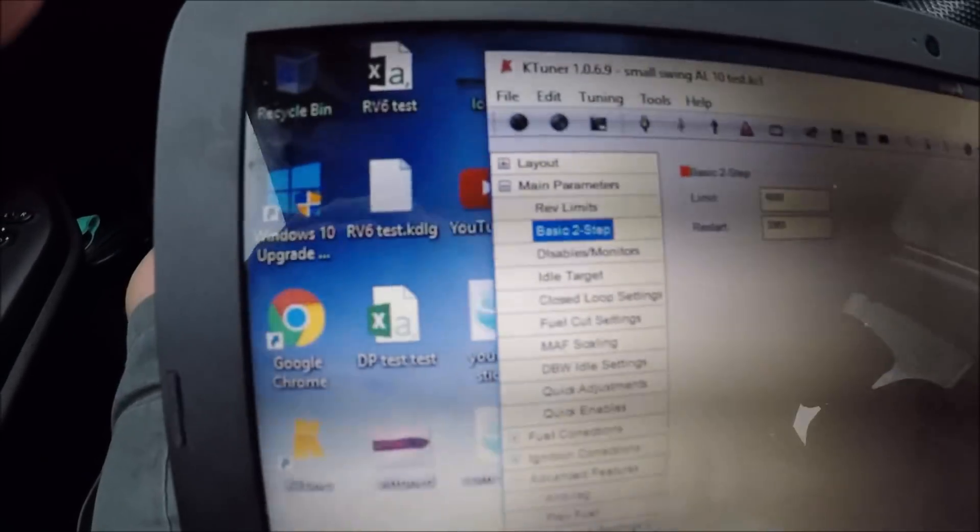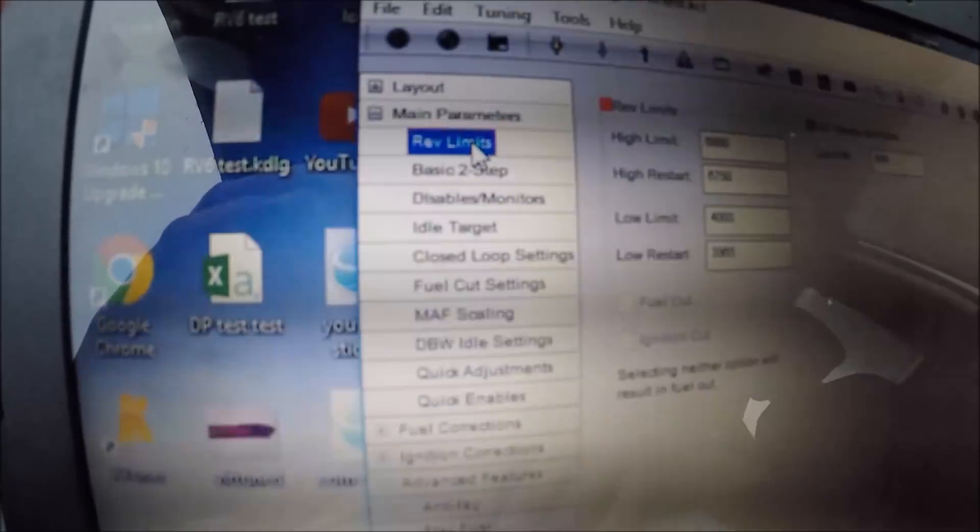So now let me show you in the software just how you set it up. Under rev limits, there's a high limit and a low limit. Notice what the low limit is, and then go to basic two-step. Now, just for shits and giggles, I'll show you what happens. If you change it here and then you go up, it changes it there. Your low limit here is your two-step, basically, for right now. I don't know if anything will change, but that's where you go.